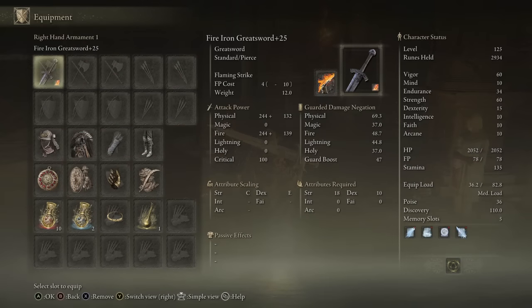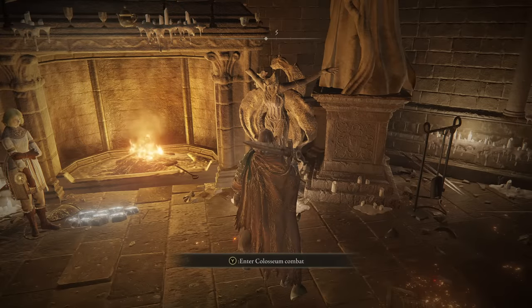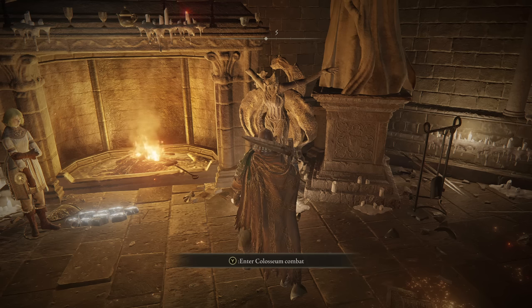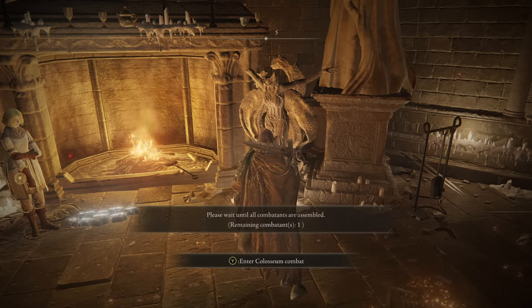The next one I'm doing is the Iron Greatsword with Fire Affinity and Flaming Strike. And listen, Flaming Strike has been — and I think always will be — one of the best PvP Ashes of War, without a doubt. Especially in duels, you get the Lingering Hitbox, it does good damage, you have a follow-up attack, and you get a Fire Buff on your weapon.